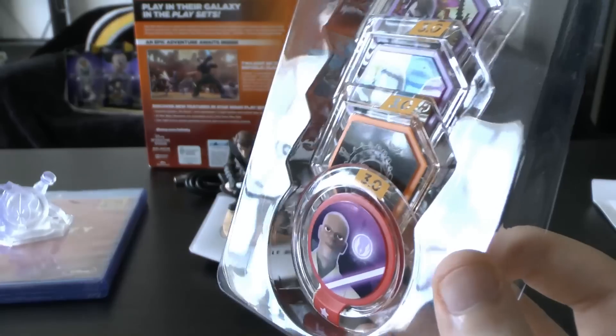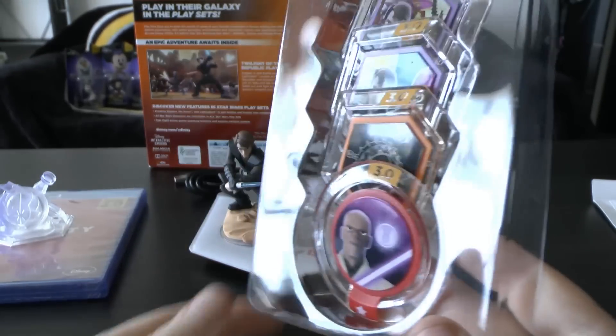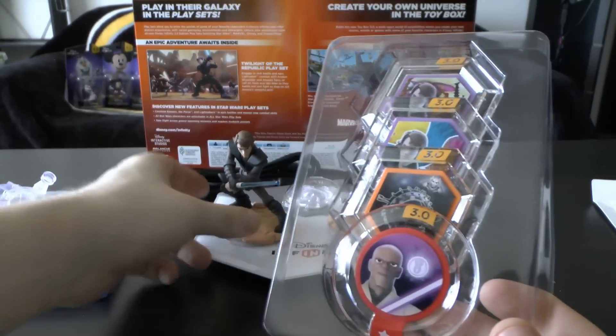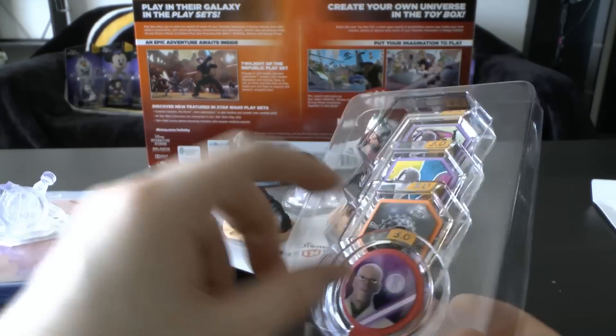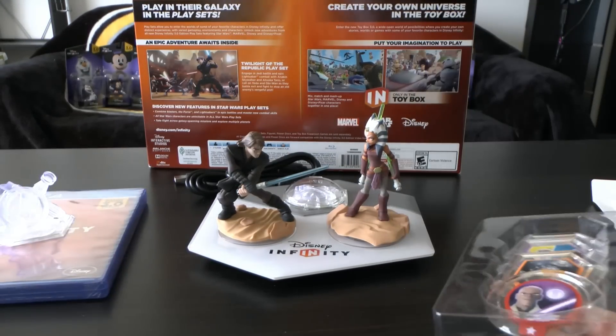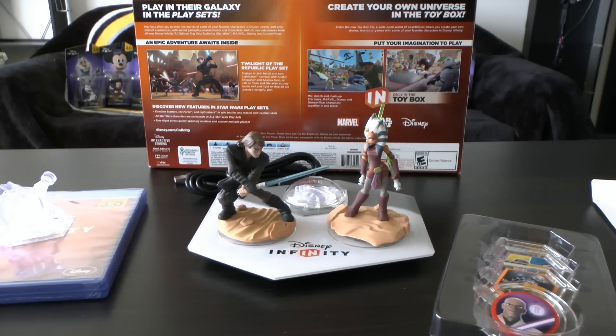So these are the discs. I'm not going to take these out individually because we'll be here all day. But you can just see they look fantastic. The same principle applies — you would pop something underneath the figure, put them on the base, and then boom, good to go. So that, ladies and gentlemen, boys and girls, is the Disney Infinity 3.0 Starter Pack Unboxing.